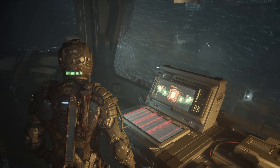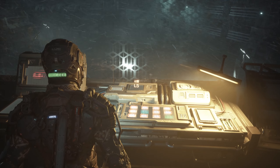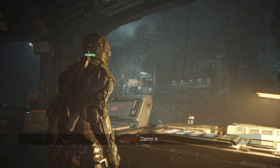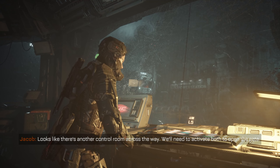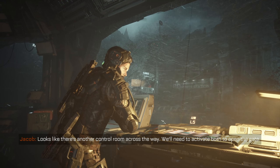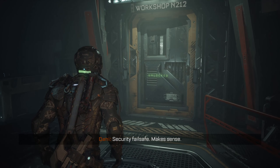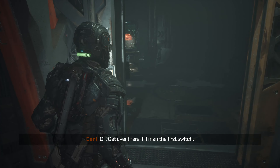Very dramatic. Let's push the button on this. Damn it — looks like there's another control room across the way. We'll need to activate both to open the gate. Security fail safe — makes sense. Okay, get over there, command the first switch, try not to get yourself killed.